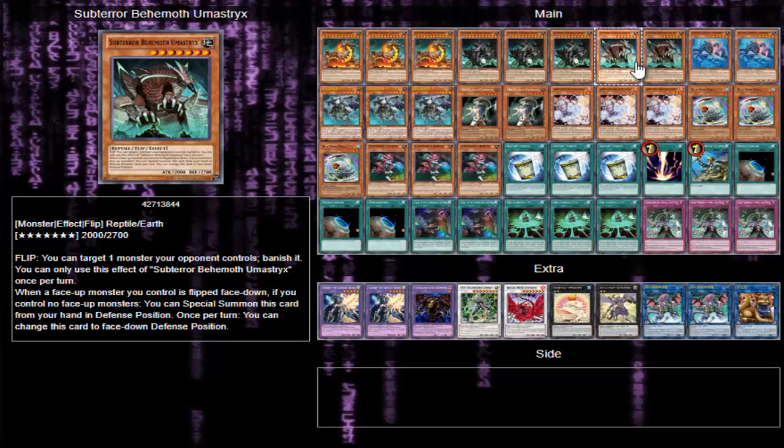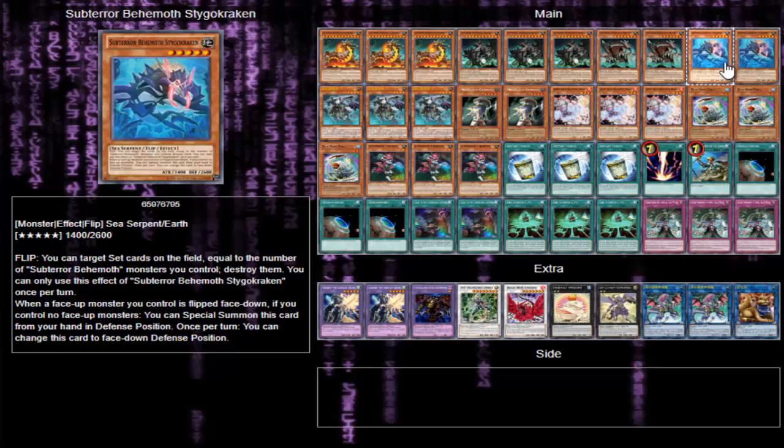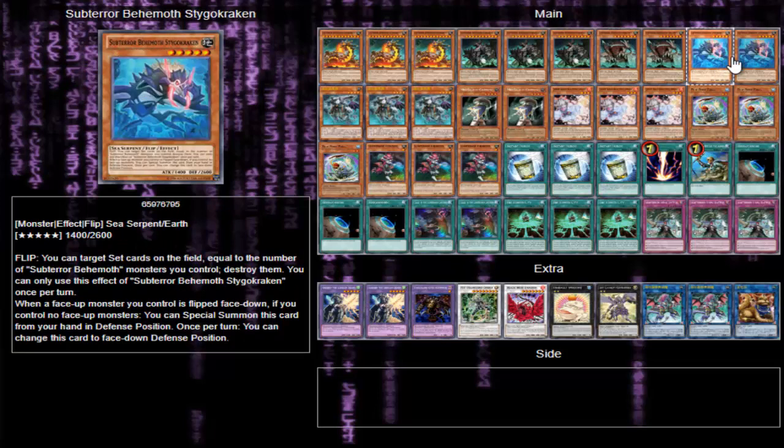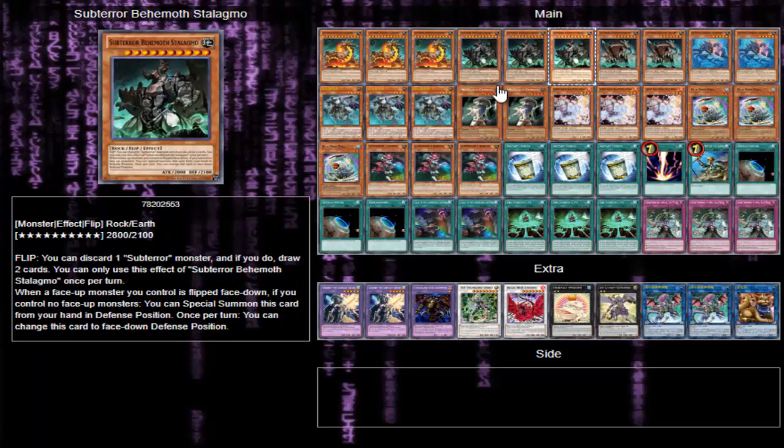Two Umastrix — this gets to banish monsters your opponent controls, really really strong solid card. Two Stageo Kraken — this destroys set cards on the field equal to the number of Subterror Behemoth monsters you control, so they have to be face up. He counts for himself, so if you have Ultra face up and him face up that's two. Be careful about what you're destroying — you have to destroy a number equal to the Behemoths you control.